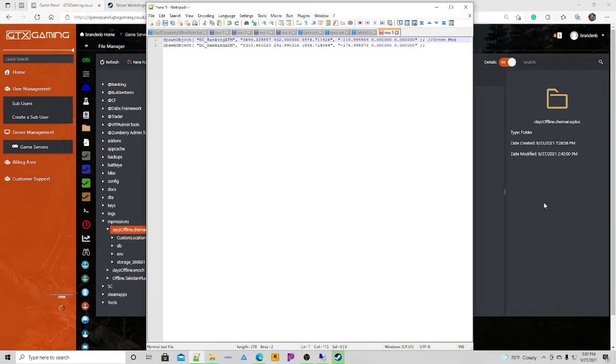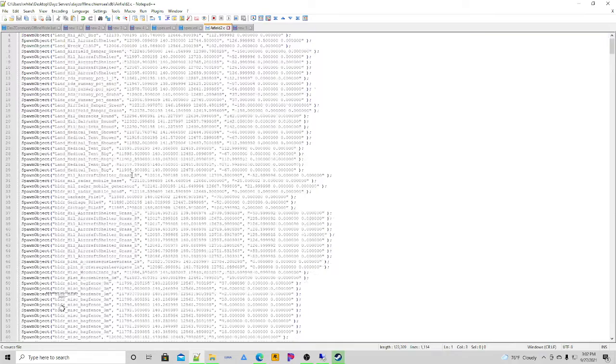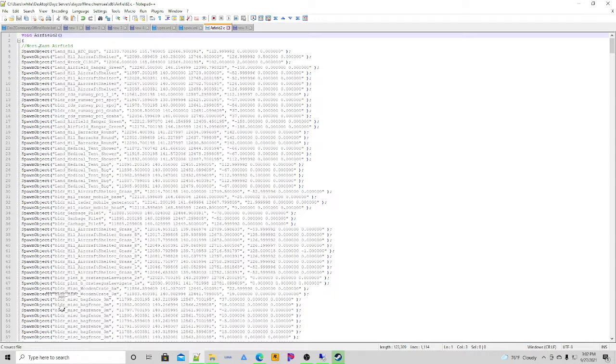When you find a custom area on the Steam Workshop that you want to use, open that mod up and you'll see a bunch of SpawnObject entries with buildings. Go all the way to the bottom and make sure the closing bracket symbol is at the very end after all your custom buildings. At the top you'll need to put an opening bracket. Then you'd want to make it say 'void' and name it — in this case I named it 'airfield2' — and put the two curly braces afterwards. That's exactly how you want it set up.